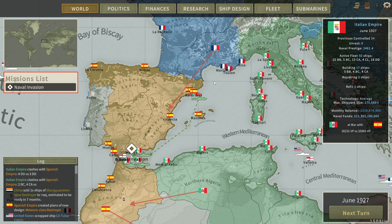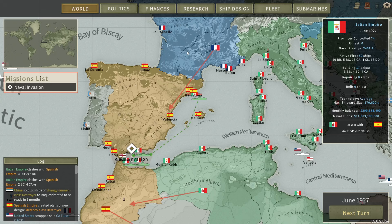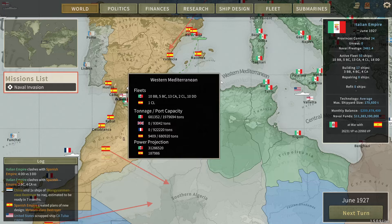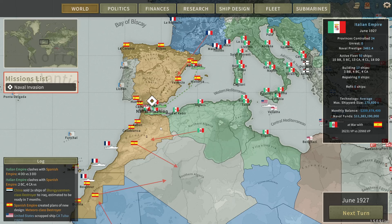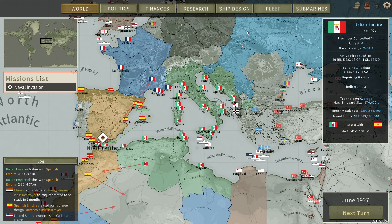France is also at war with Spain. To get that war going I had to alternate between increasing tension with Spain and improving relations with France, because France and Spain were at the verge of war before Spain declared on me. France is now invading southern Spain, which gives me kind of a time crunch. I initially wanted to invade Morocco and Western Sahara first, but I just have to try and get southern Spain before France does.